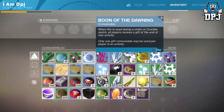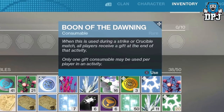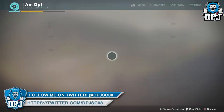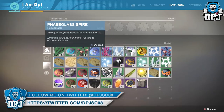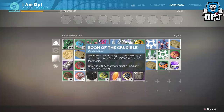When one is used during a strike or crucible match, all players receive a gift at the end of that activity. Only one gift consumable may be used per player in an activity. I definitely recommend using it within PvP — we've used a few of these and every time we've all had something decent drop. But what I'm about to show you guys is probably the best thing these things can offer.